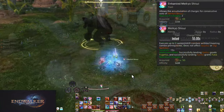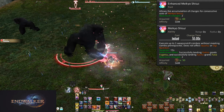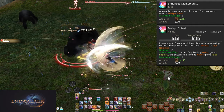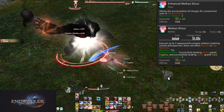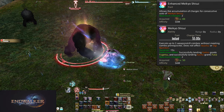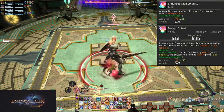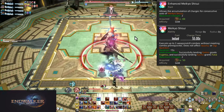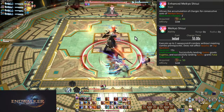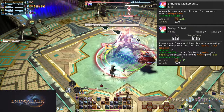Level 88: Enhanced Meikyo Shisui now has two charges. While the cooldown is 55 seconds, we'll still treat it as a 60-second cooldown for the perfect loop. This will massively speed up openers since we don't need full combos to get more Sen. We can get 6 Sen without a combo — that's a Midare, a Higenbana, and 2 out of 3 Sen for the next Midare. Or in AoE, 3 whole Tenka Goukens. Double the usage means fast bursting.